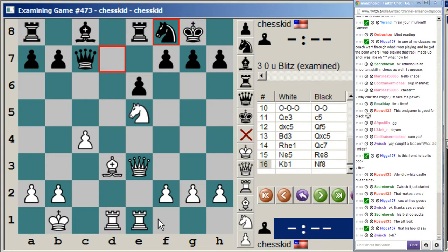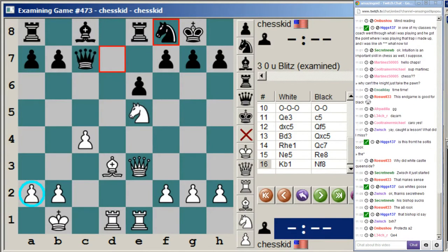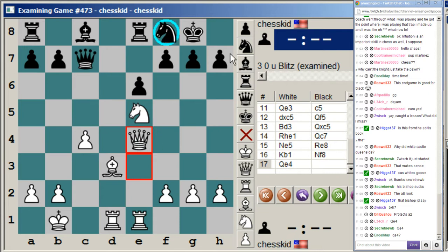Often times when white castles queenside he ends up playing king to b1 — it looks like a waste of a tempo, but it turns out that it often helps white in various situations. One is it gets the king off this diagonal, and more importantly in this position it gets the king off the c-file. Also, if the queen were on a5 for example, king b1 defends the b2 pawn — that's an important point. After knight f8, white played a very strong move. If you've studied the pawn structure videos, you should notice that the weak point in this position is d6.